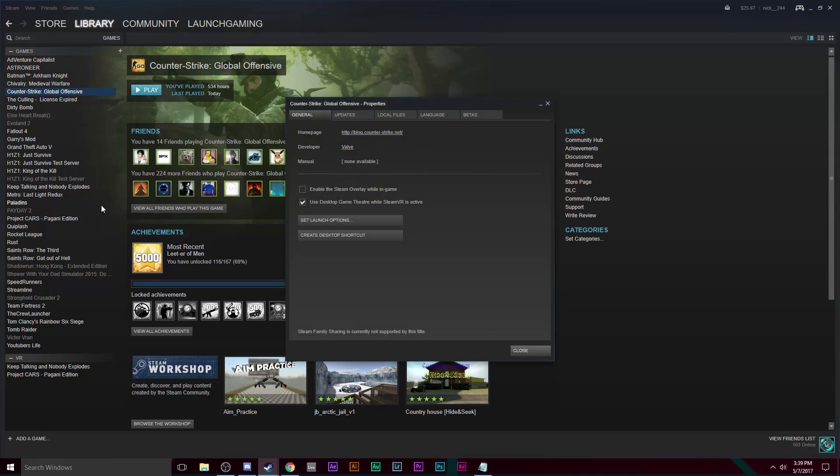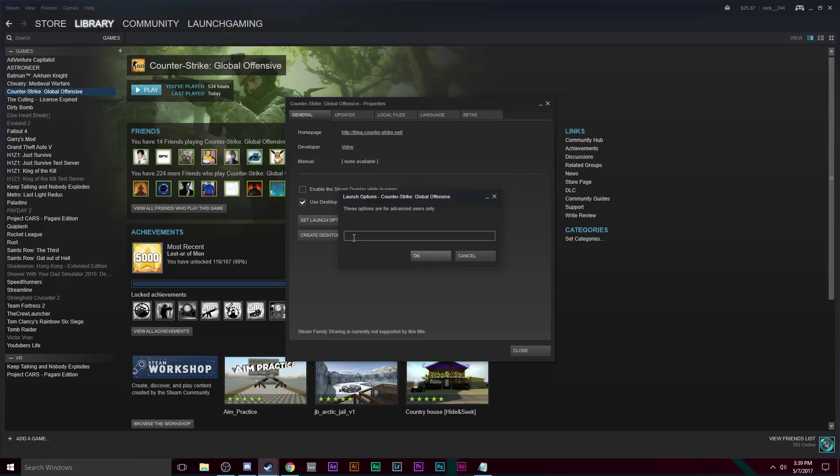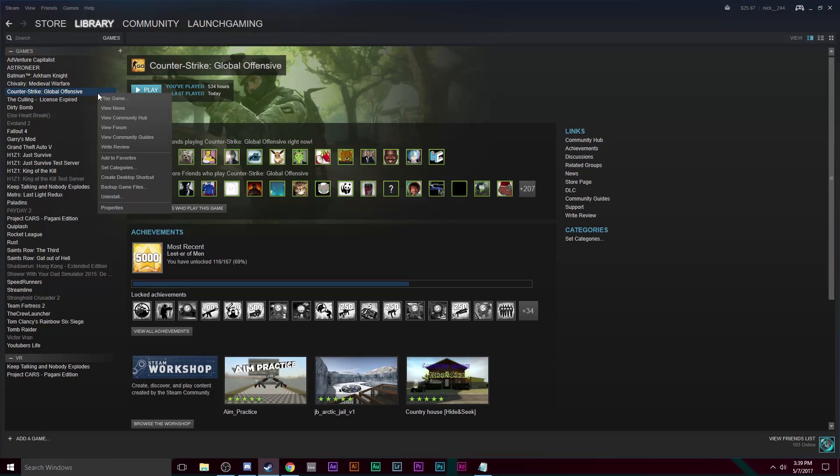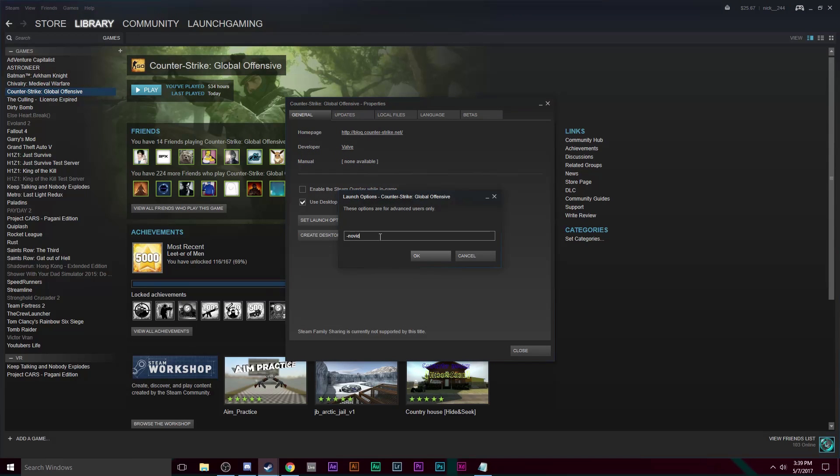Next fix: go back into Properties and go to Set Launch Options. Type in -novid, all one word, and hit OK. Close it and try again. If it works, great. If not, go back to Properties, go into Launch Options, delete that, and this time put in -safe and try that. If that doesn't work, end the task of the game and go put -autoconfig, all one word, and hit OK. Try each of these one at a time, not all together — otherwise bad things will happen.